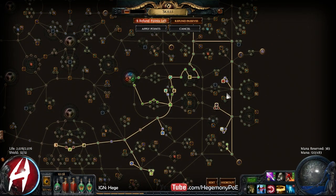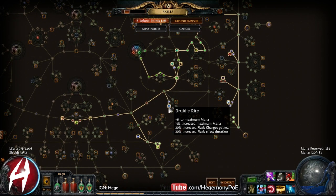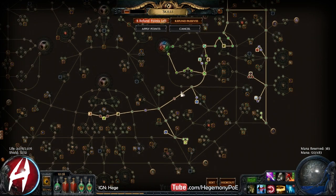After Heart Seeker, around this time, I started to run into more mana problems. So we picked up Druidic — this gives you max mana, flat mana, Flask Charges Gain, and increased Flask Effect Duration. This solved a lot of my mana problems.